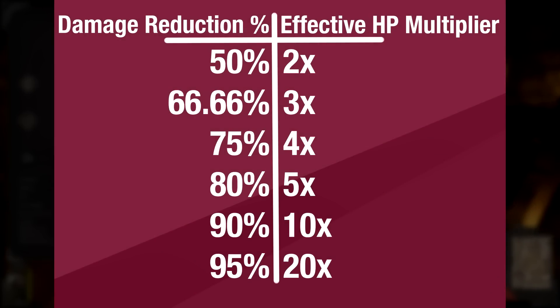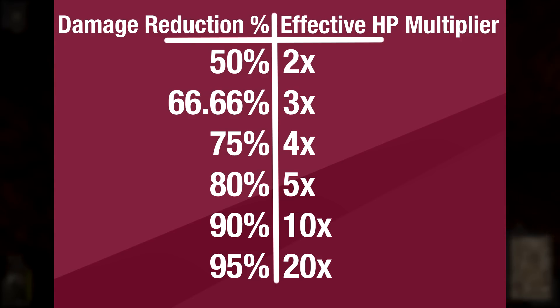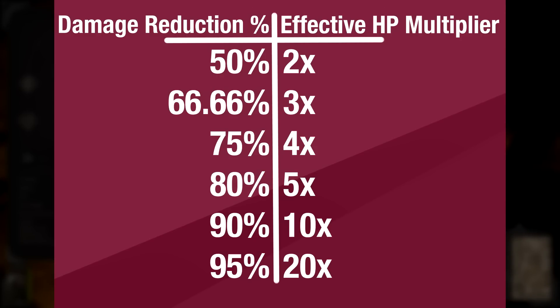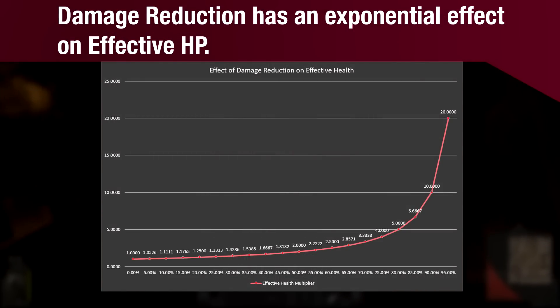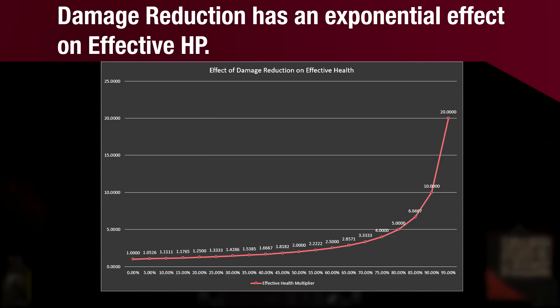In order to double your health, you need 50% damage reduction. But then you only need 66% to triple your health. 75% quadruples your health, 80% quintuples, 90% gives you 10 times the health, and 95% gives you 20 times the health. Here's a visualization of this effect.